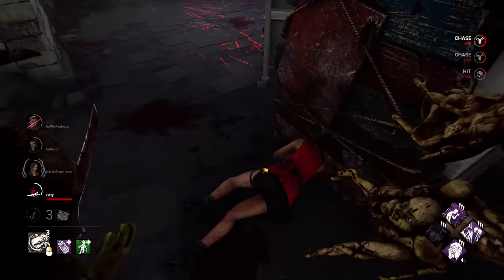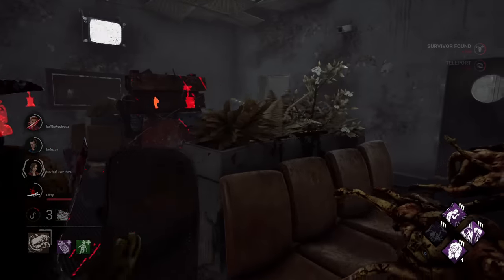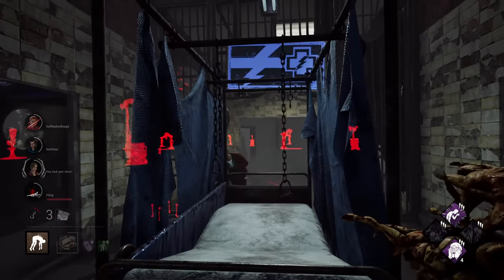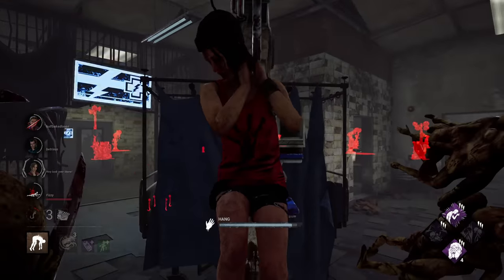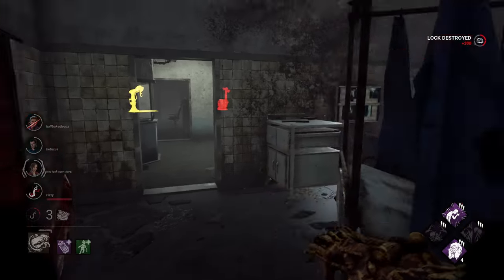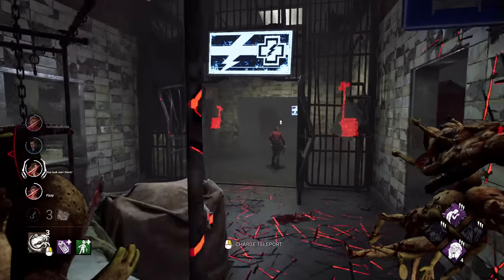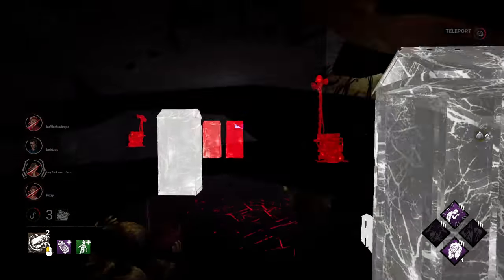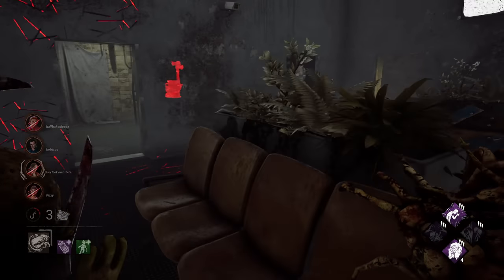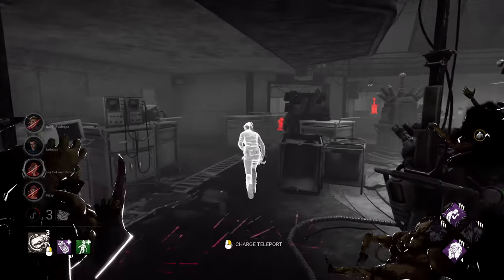Down goes Zania, and Felix is on the other side. We scare him away for a brief moment — Dead Hard. One of our totems is down but we have Undying, which will help us out. Nightfall activates — let's go.